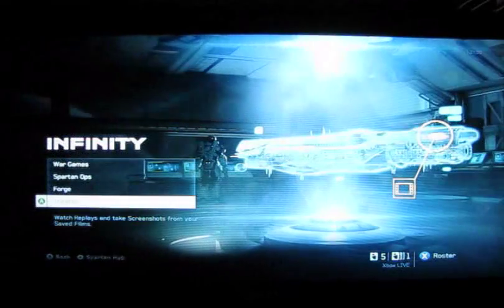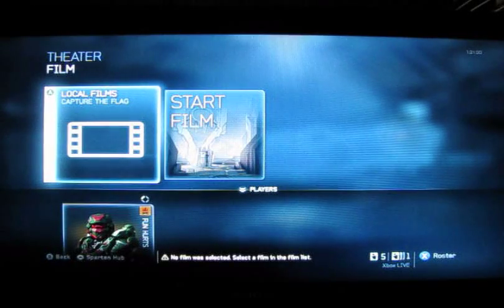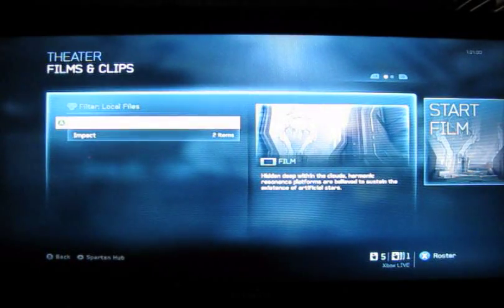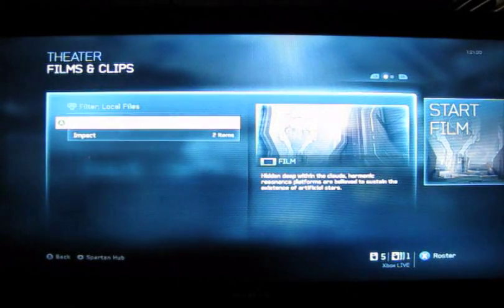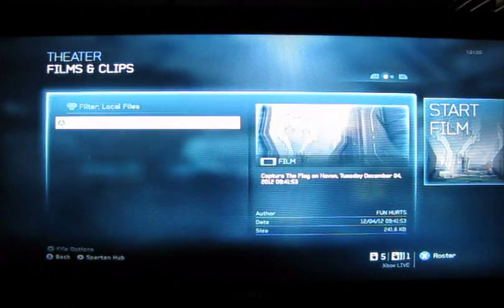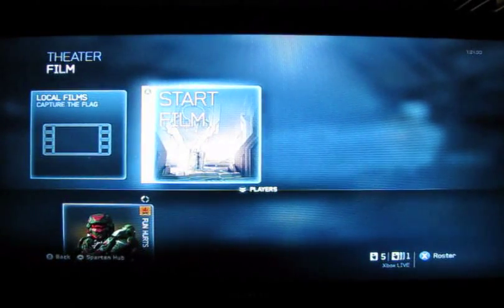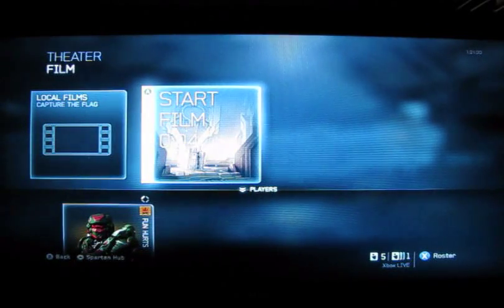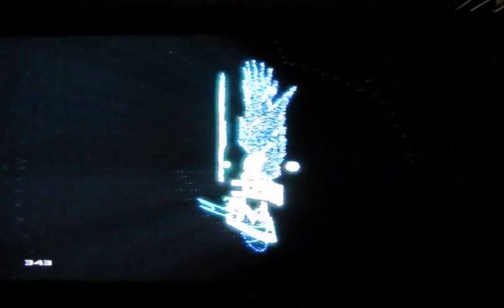I'm backing out. Okay, we're starting from theater again — going to theater. Hit your local films now, and you've got both my Ninja and my Haven. Then go to start film. Once you've saved it, now it's saved, and then you can take your video clips and your pictures and upload them to your file share, which I will also show you here.